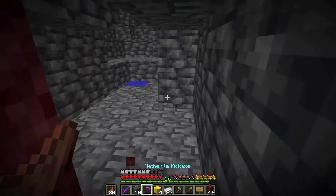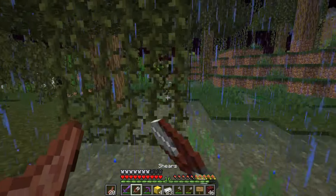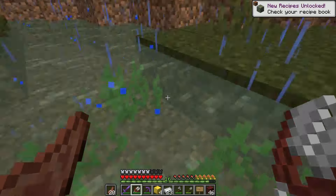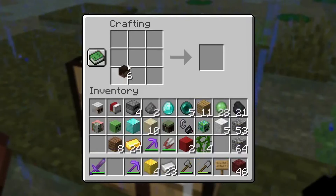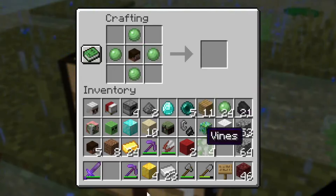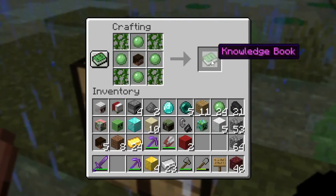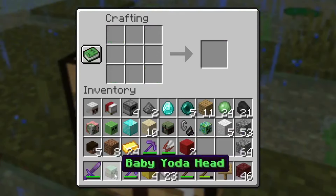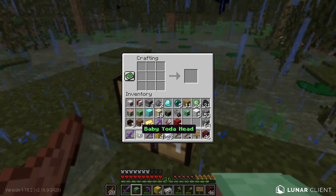Back at the surface, let me shear the sheep - there we go, got the vines we need, four of them. Inside the crafting table: one player head in the middle, four slime balls, and the vines in the remaining corners - knowledge book - we get a Baby Yoda Head! Okay, it is definitely Star Wars.